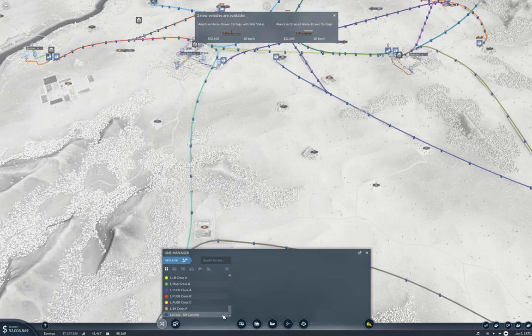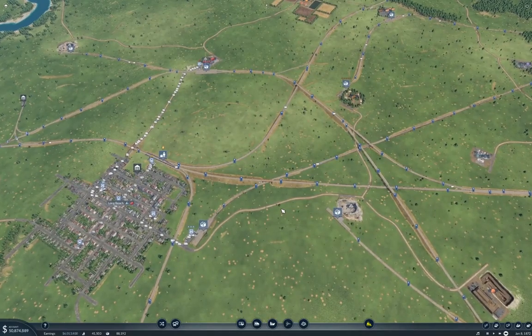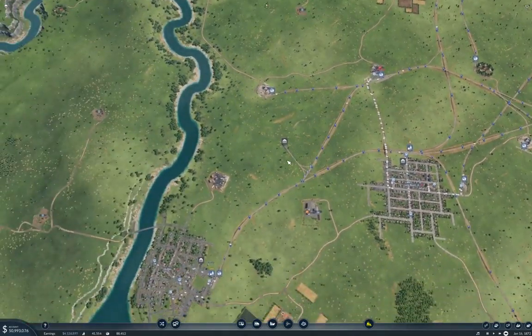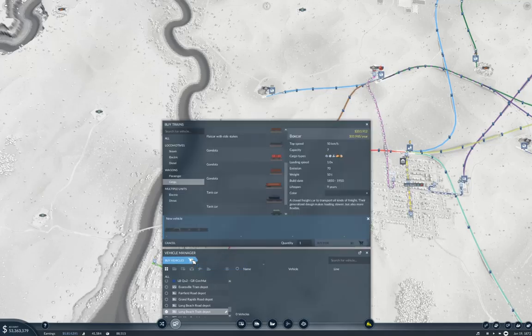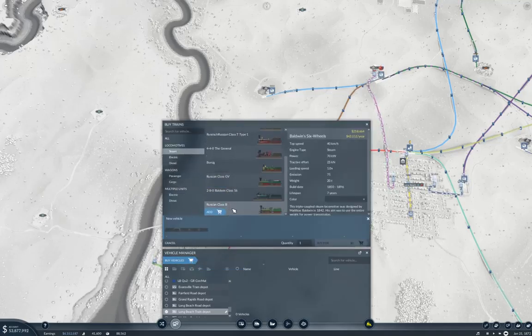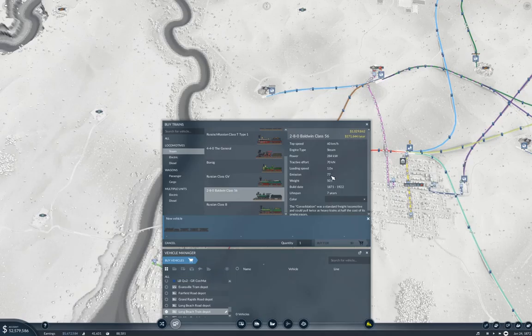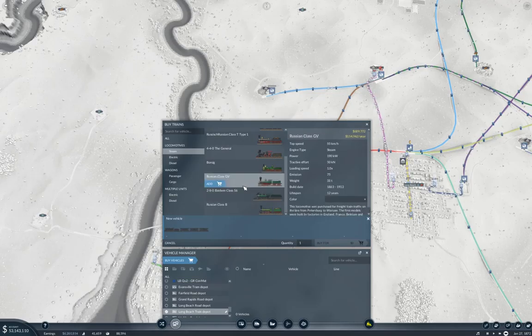I need a line from here to here. Hey, what do you know — it connects. And this is going to be Cargo Interchange, Long Beach Con Mat to Grand Rapids Con Mat. So now you've got this absolutely ridiculous amount of rail over here. You know, this actually I think is probably the best layout I've put together in the game so far, truth be told.